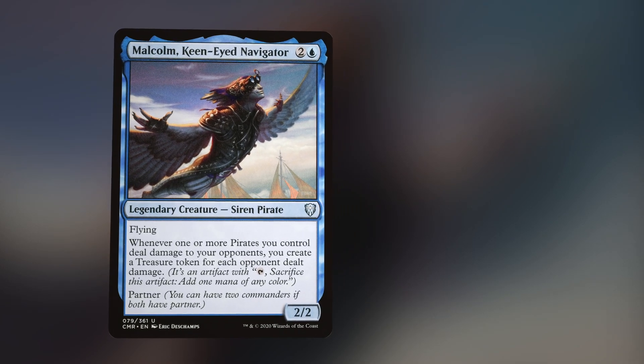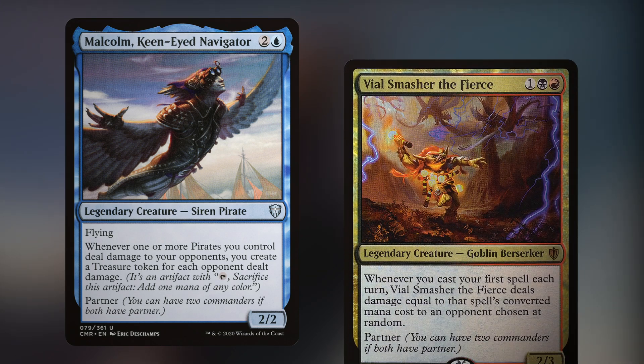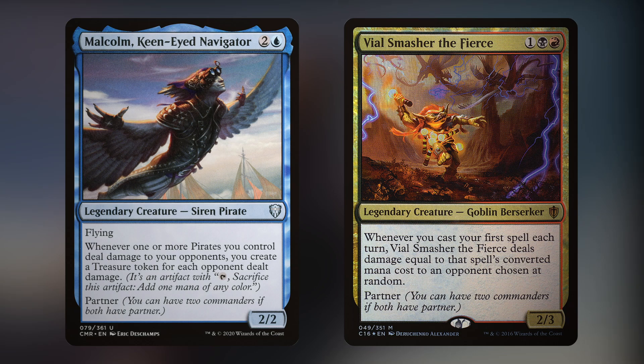If you're looking for something that's a bit more interactive or has some flexibility in how it chooses to win, it may not be for you, though there are builds using Malcolm and Vile Smasher that you may be interested in if you want to win with pirates in a more turbo playstyle.